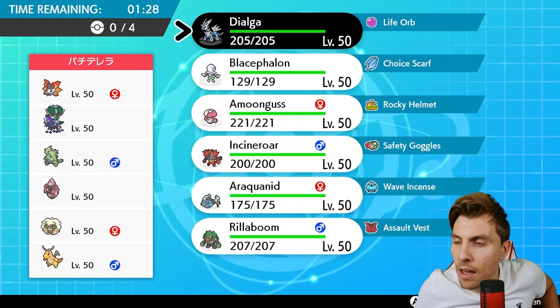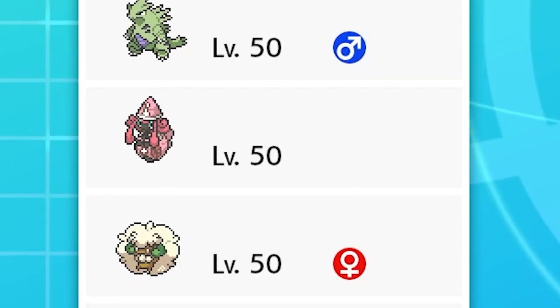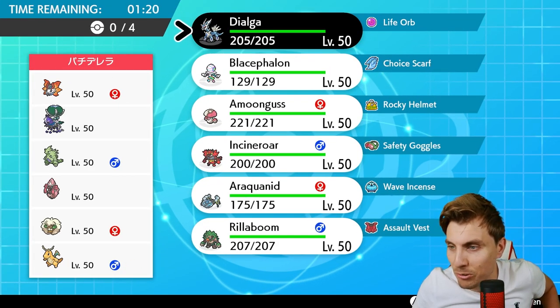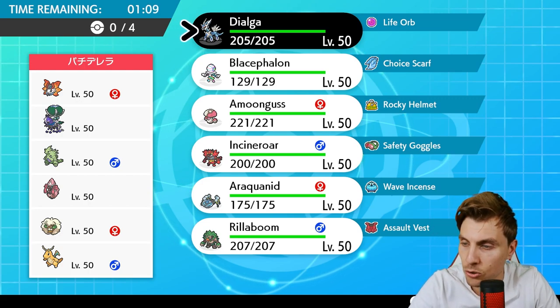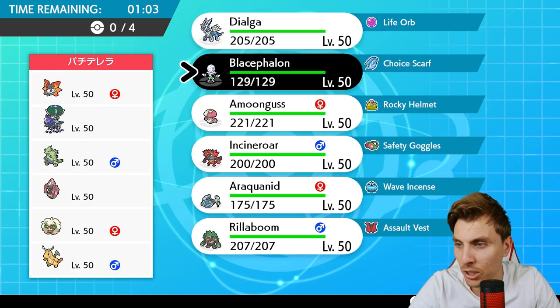First up today we have a Volcarona, Shadow Rider Calyrex, Tyranitar, Tapu Lele, Whimsicott and Dragonite. This team looks great - the Tyranitar inclusion is really nice, giving weather disruption and a Dark typing, and to a certain extent something they can use under Trick Room if that's an issue. I do think Blacephalon is going to be pretty good here.